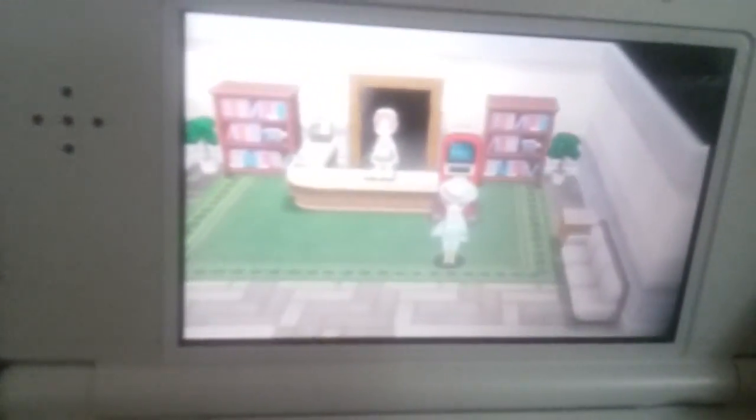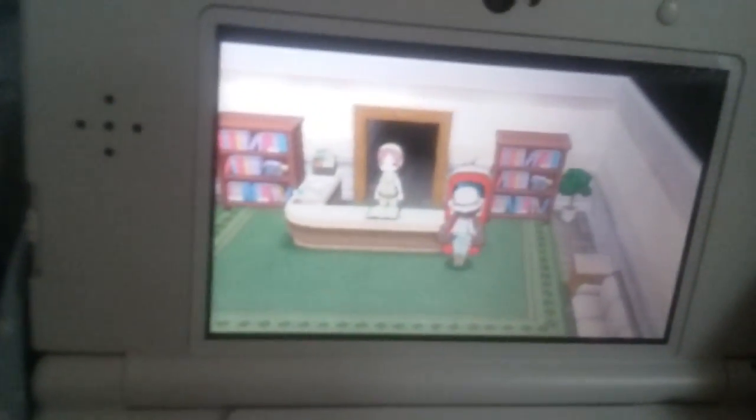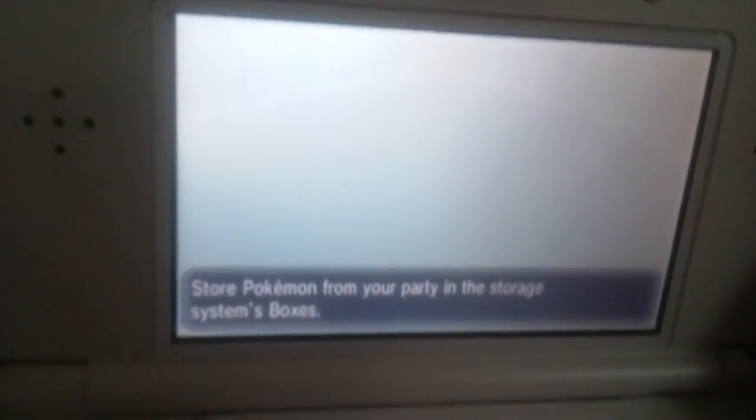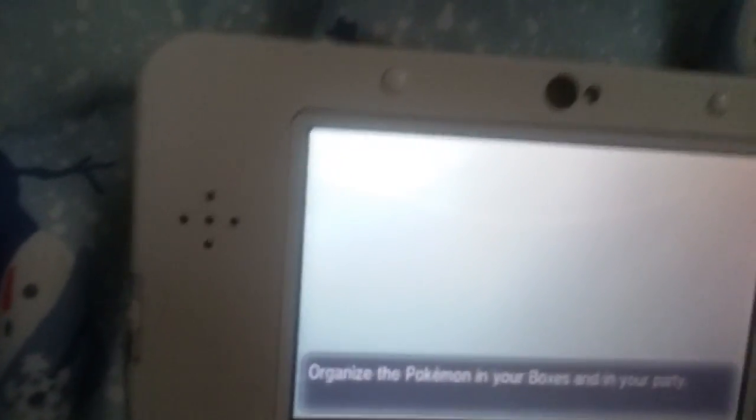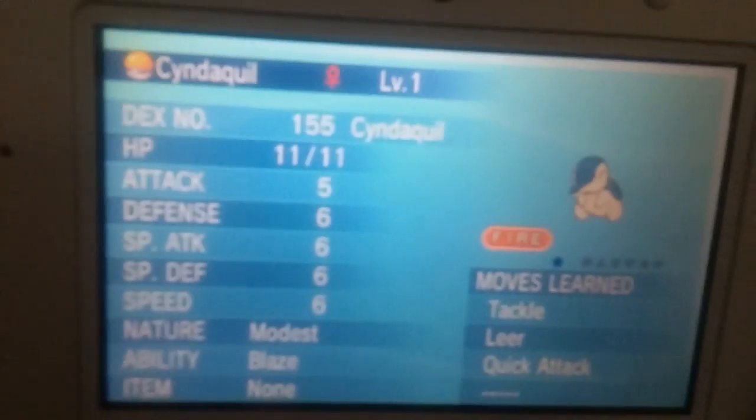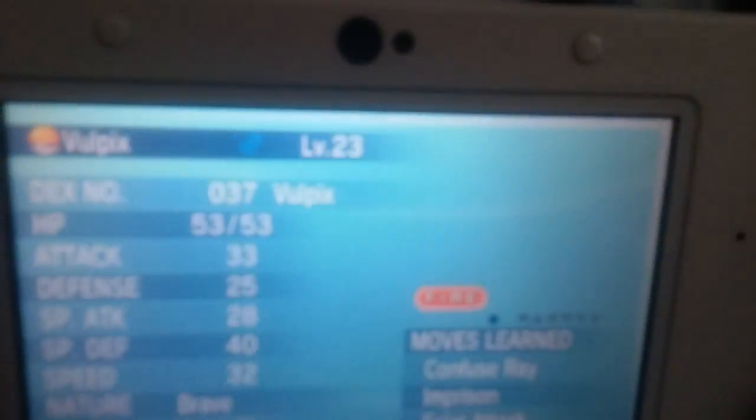Then you need to go to the nearest Pokémon Center and there will be a lady there in blue clothes. You need one empty party space — I've already got mine, so I'll show it.